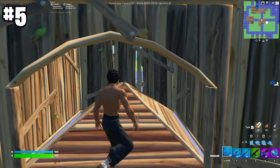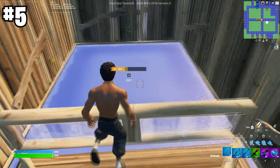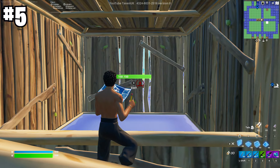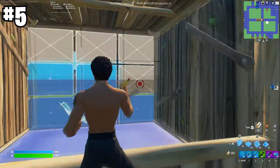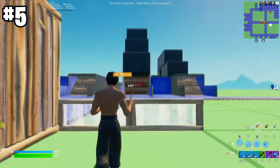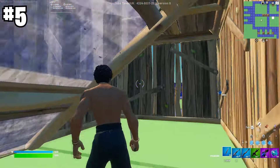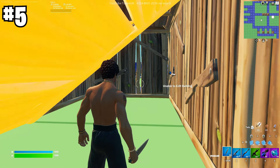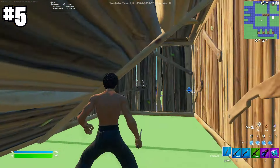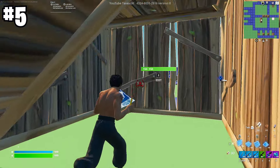You can actually edit builds super far away just by holding your blueprints out. For example, when you're in a box and a wall is too far to edit normally, if you hold your blueprints out you'll see an option to edit that build. This is why you'll see players like Tason always pull out their blueprints before going for an edit — it allows them to edit from much further back. You can also use this to reset builds; just pull out your blueprints, look at the piece, and reset or edit it from a distance.